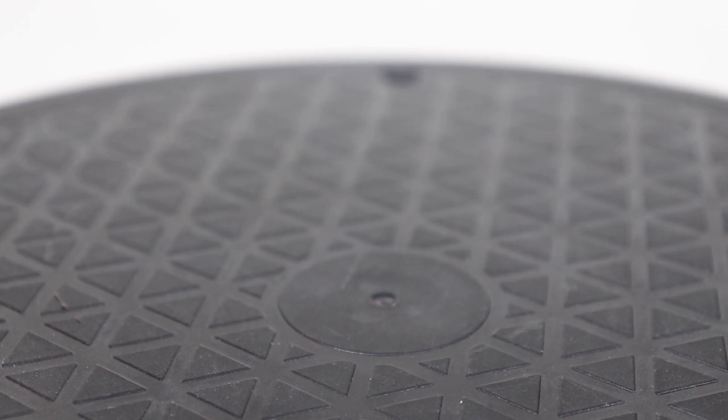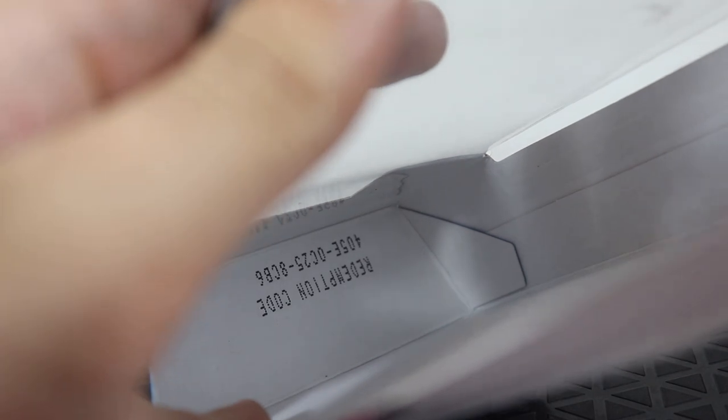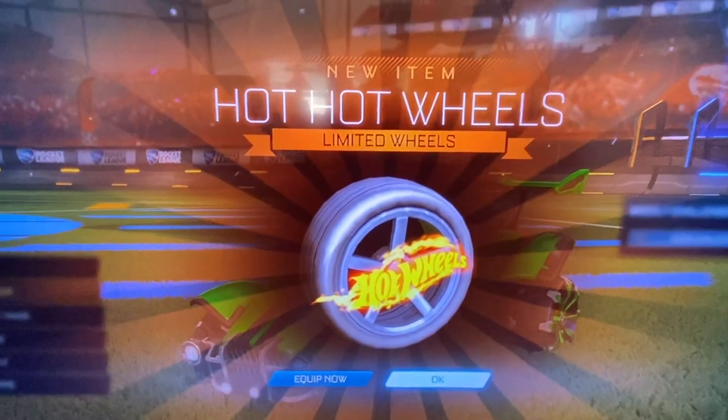Now, the next thing you get in this pack is not a physical thing but rather a virtual thing. If you have this pack, you get the code by looking on the bottom of the packaging — you can see some letters right there, and those are the code. So for the pack I got Hot Wheels, which are pretty cool.